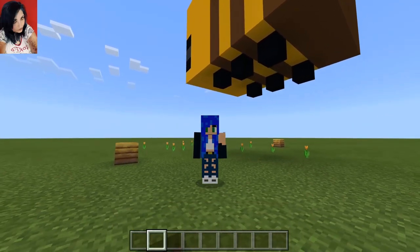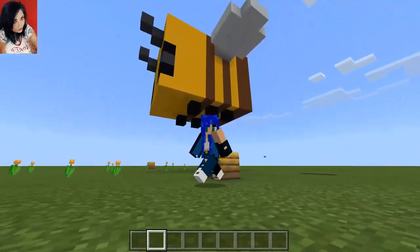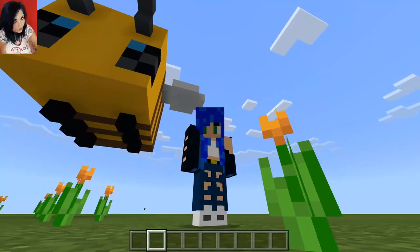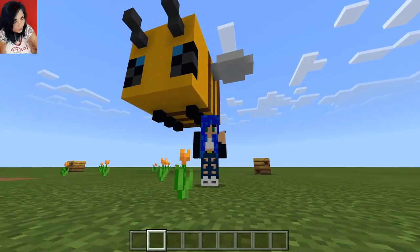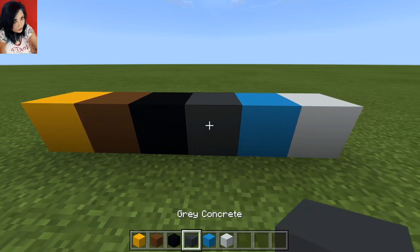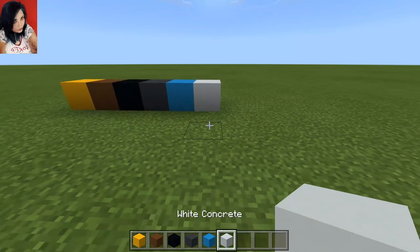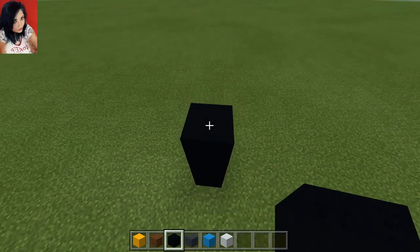Hello everyone and welcome back to another Minecraft tutorial. So what have we made today? Well, this cute little guy — that's what we made. I'm going to show you guys how to make it. You're going to need yellow concrete, brown concrete, black concrete, gray concrete, light blue concrete, and of course white concrete. That's all it's going to take to make this little guy.